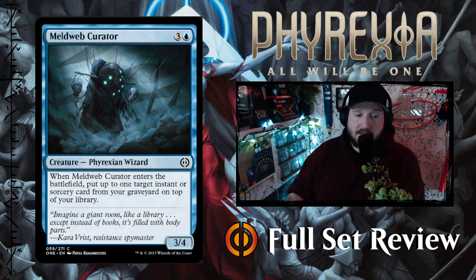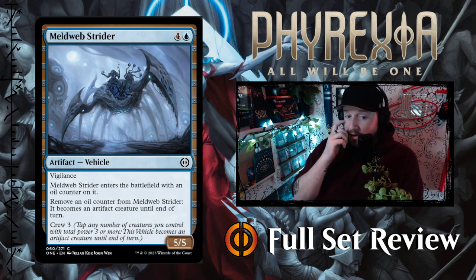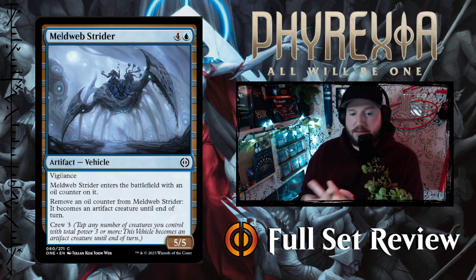Next up we've got Meldweb Strider — one and a blue for an artifact Vehicle with 5 power, 5 toughness, and vigilance. Blue with vigilance again — pretty cool. Meldweb Strider enters the battlefield with an oil counter on it. Remove an oil counter from Meldweb Strider: it becomes an artifact creature until end of turn. It has crew three, which is fairly low, and as long as you keep proliferating oil counters onto Meldweb Strider you can always remove them and it becomes a 5/5 without having to crew it. I like that a lot.